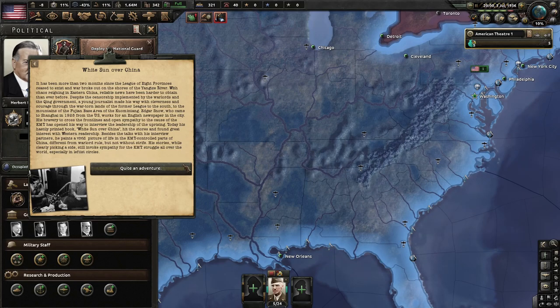What's going on over China? It's been more than two months since the League of Eight Provinces ceased to exist and war broke out on the shores of the Yangtze River. With chaos reigning in eastern China, reliable news has been hard to obtain. A young journalist named Edgar Snow, who came to Shanghai in 1928 from the U.S. and works for an English newspaper, crossed the front lines with bravery and open sympathy to interview the KMT leadership. His hastily printed book about China has found great interest with Western readership.